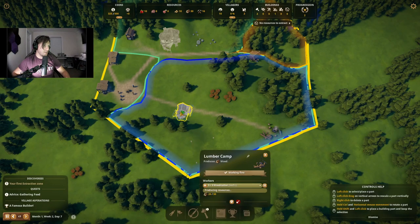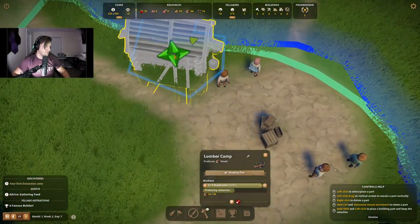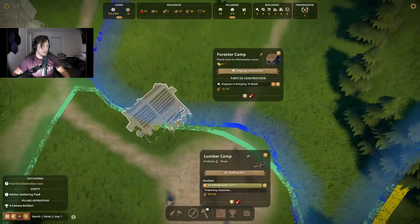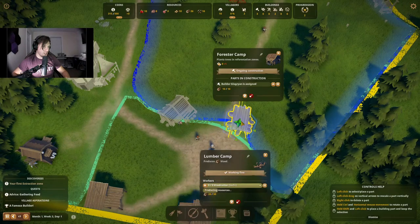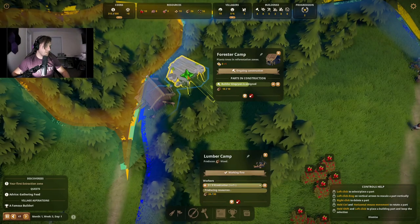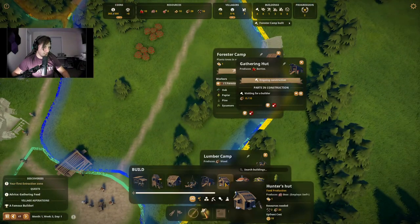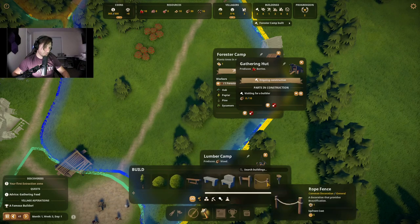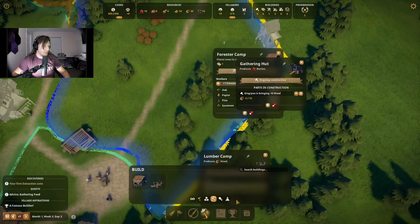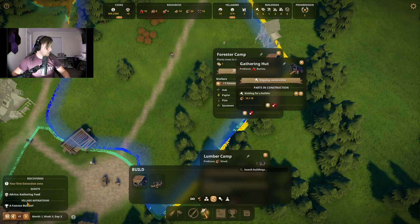Forrester's camp — we're going to put that right here. This is an important building for a village. And then a gathering hut — it's food related. We'll put that right here because it's right next to the berries. What I'd like to do is build some houses, but it doesn't look like we can do that yet. So we will wait. Your first extraction zone — we've already done that. Produce berries — yeah, we're getting there.